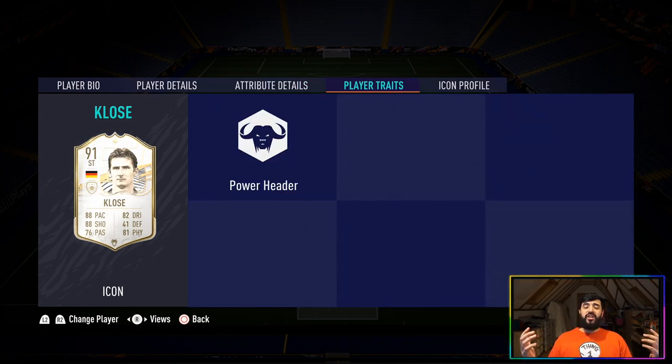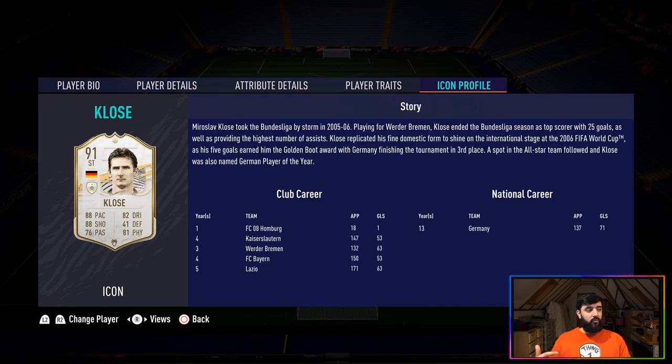In terms of traits, he's got the Miroslav Klose Special and the Power Header trait, which is nice to have. I didn't score any headers, though I did win loads of them. The icon profile covers his time at Werder Bremen in the 2005/06 Bundesliga season — I'll leave you to read that in your own time. Having covered all that, let's get into some of the clips I got with him.